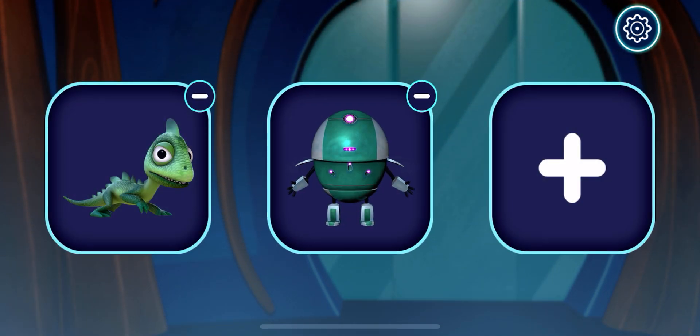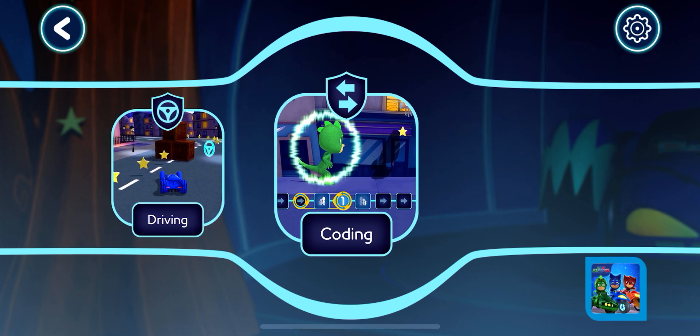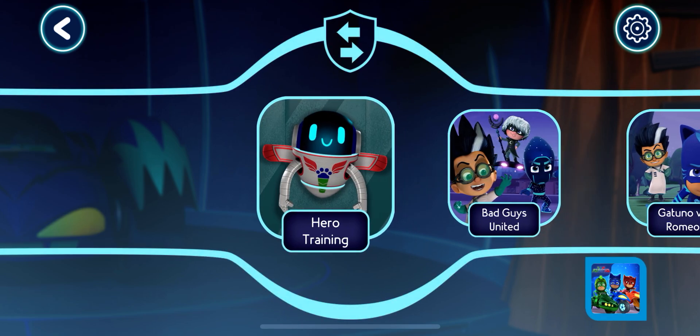A play. Tap your picture. That's great. Where do you want to go? Coding Academy. Let's pick a mission to go on.